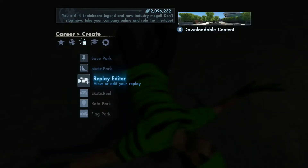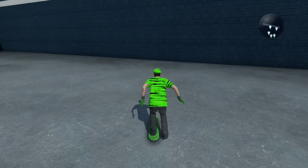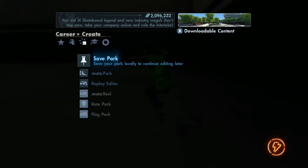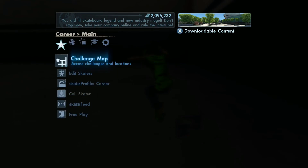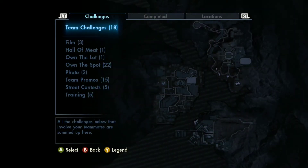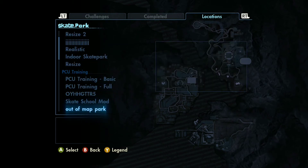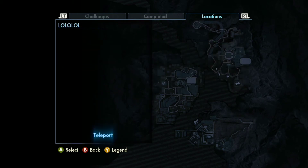This basically works, but for now I can only get it to work on PCU training. I didn't show it in this video, but you have to save the park. After you save it, you can move to it.